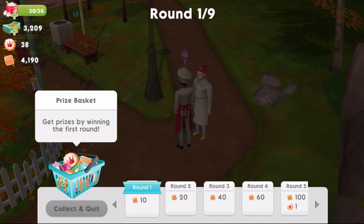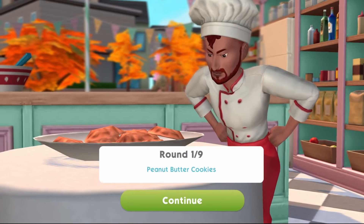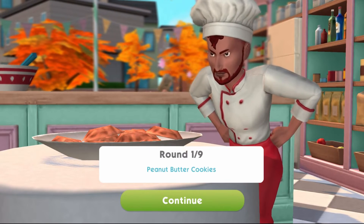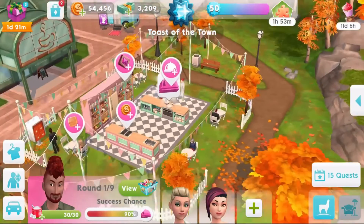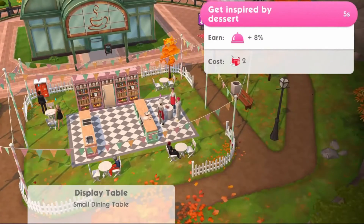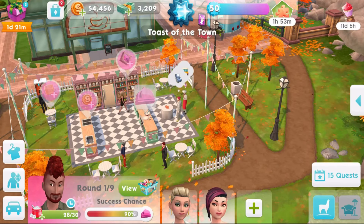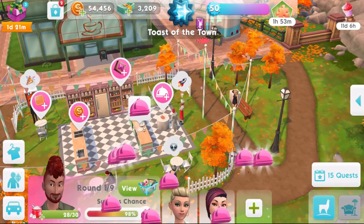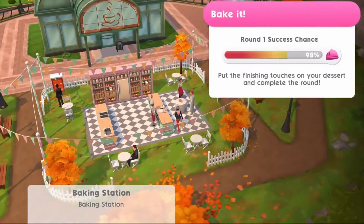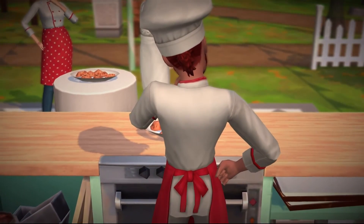This one is nine rounds and you get increasing numbers of tokens and other prizes every time you complete it. Once you're in the round, there will be various things for you to tap on. For two sugar cubes, you can get inspired by the dessert. The higher your success chance — you can see it at the bottom left — the better your chances are of actually winning the event. We're at 98%. And we've got it perfect.